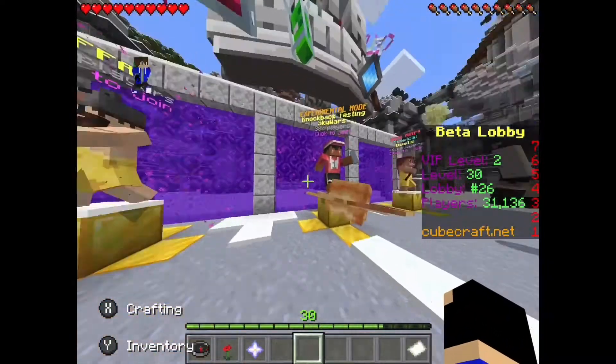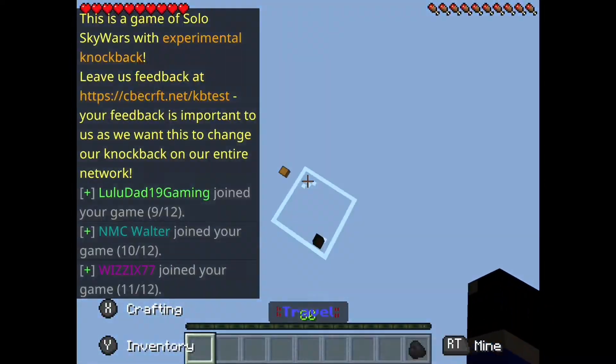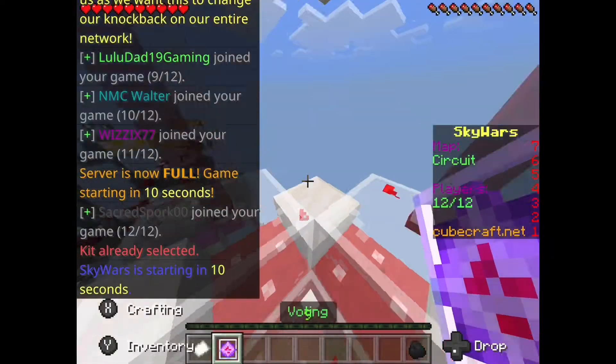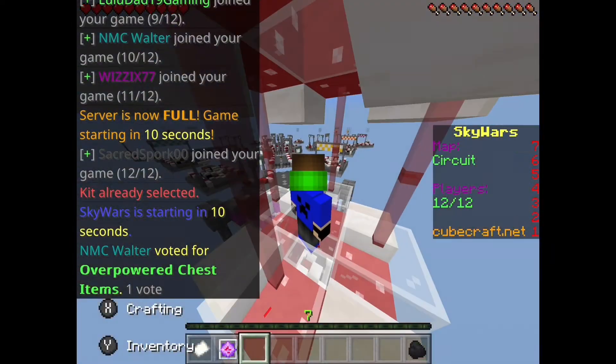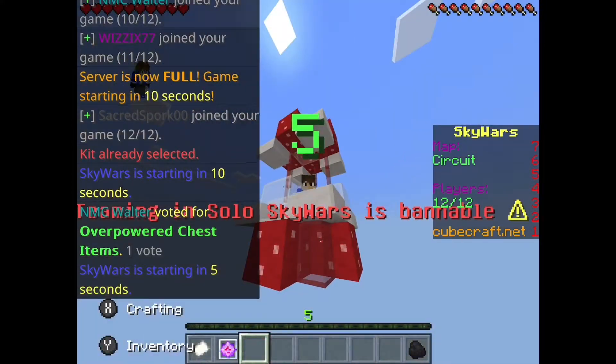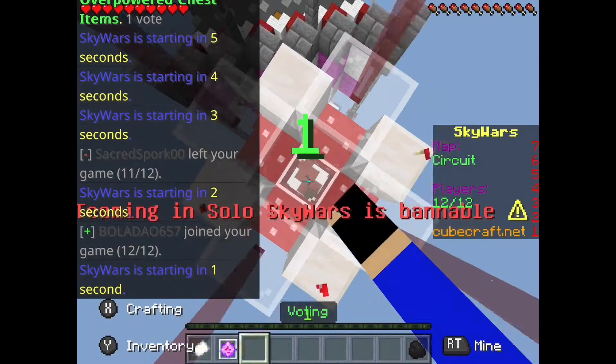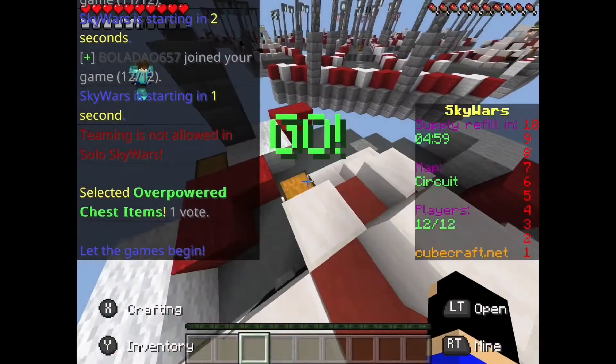Alright, so let's get into this video. I do not have Skyward's rank, I only have Eggward's rank, which is why I have this cage that I really do enjoy — it's overpowered. When I say knockback test, you'll see — look.